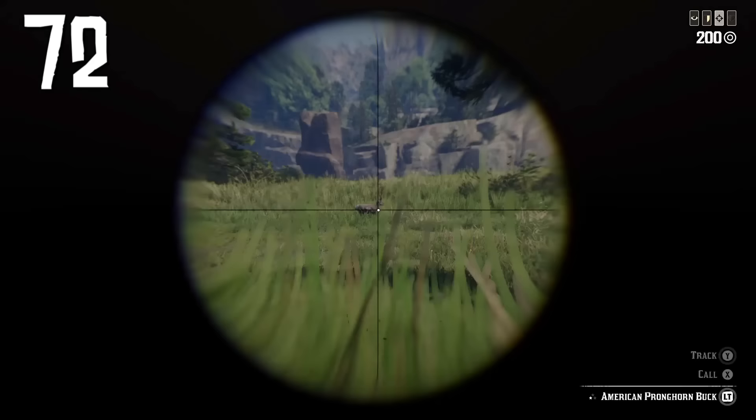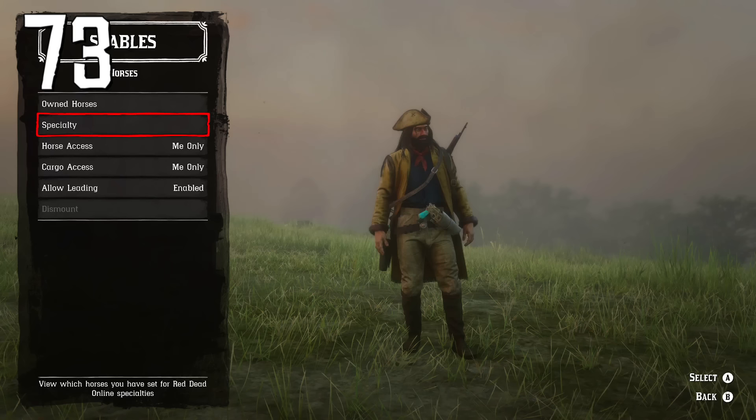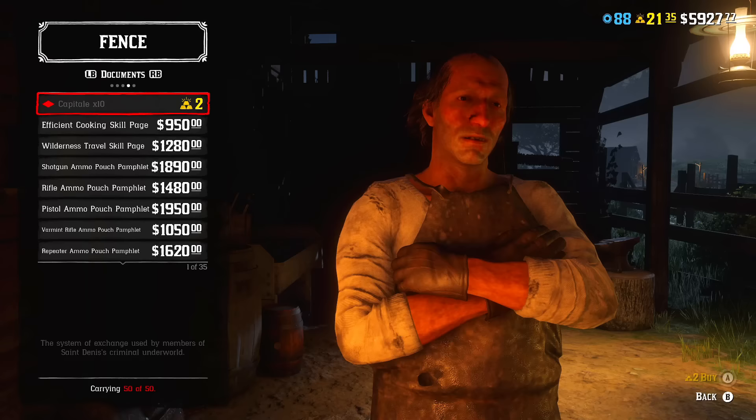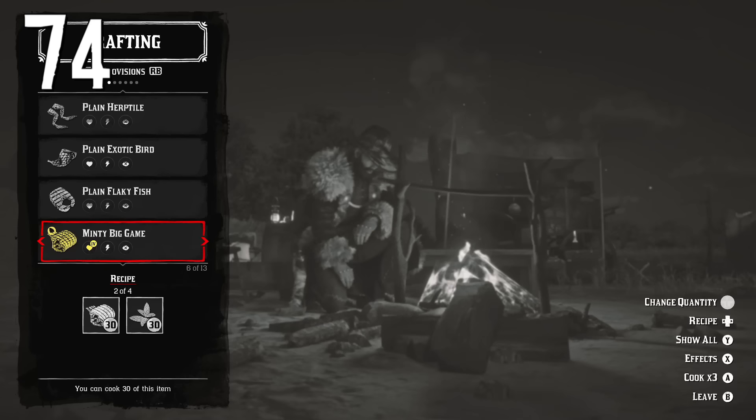For maximum accuracy, use scopes or the Painted Black ability card. If you have multiple horses, choose a horse for each activity by opening the left menu, going to Horses, and in Specialization selecting which horse to use for each activity type.